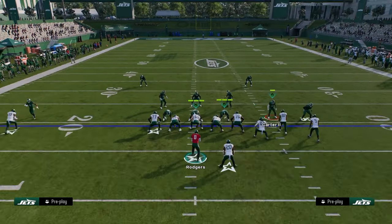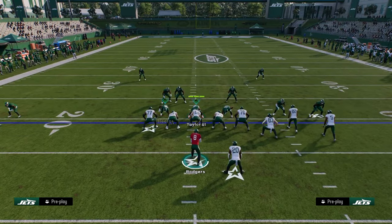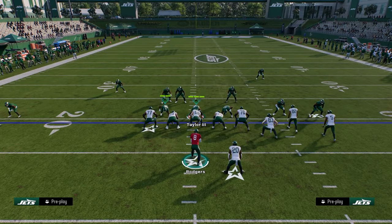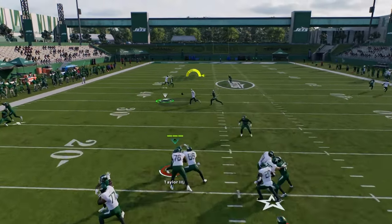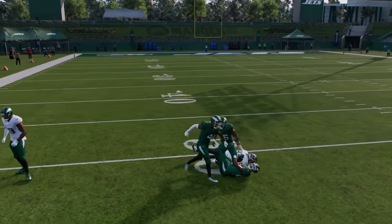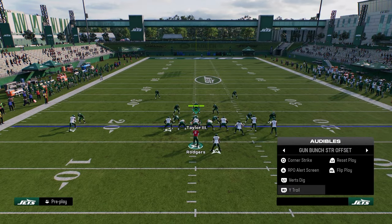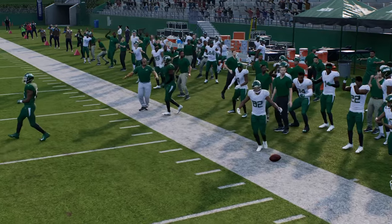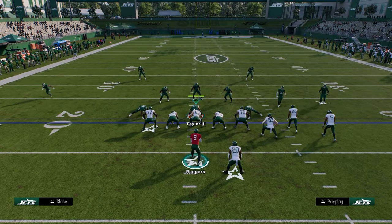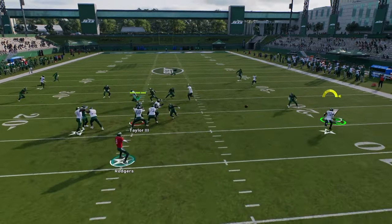If they decide to user the drag, that's where the tight end route comes in — he gets inside leverage against man and you can cook man that way. This is my main play for man coverage. Against zone, you have a high-low read in the middle of the field between the drag, trail, and post. The corner can be thrown with pass lead. If they're playing hard flats or shading underneath, leave the running back route out — he can be a check-down. With cover two, the cloud backs up to the corner and you can throw that with one spin, which is insane.